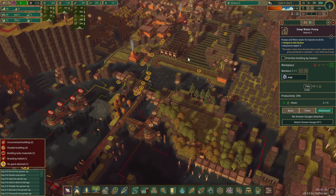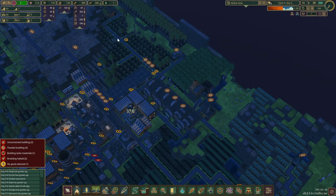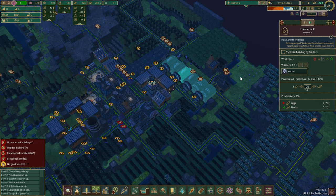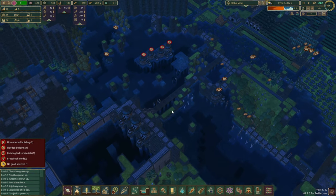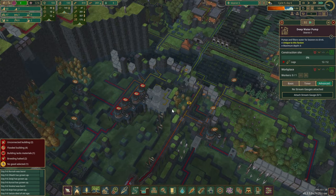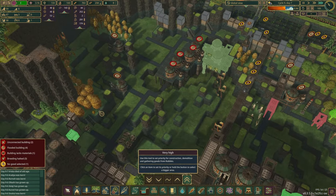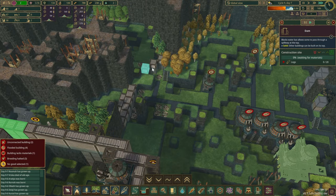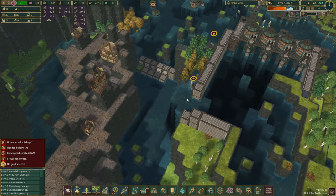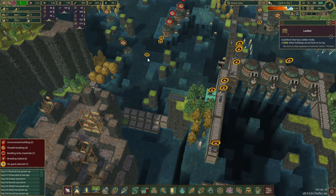Our workforce has gone up, which is good — we still have a few spare beavers. When it comes to production, the next thing to improve is planks — we've lost quite a few. Some of them will jump into the water pumps as well as soon as they're online. Let's check the construction team — they've done one of the dams. Wait — you can climb down all the way? They must have built those ladders at some point.